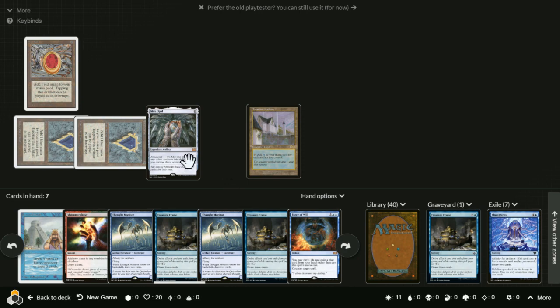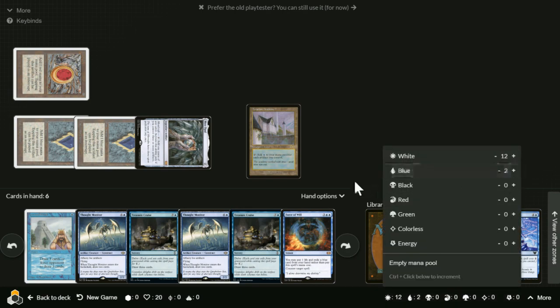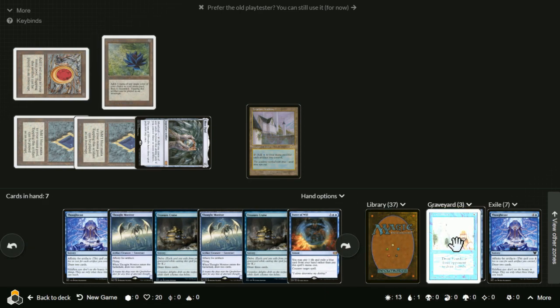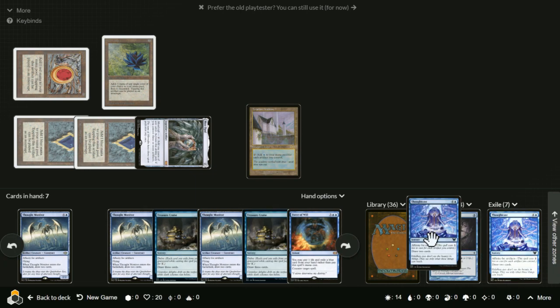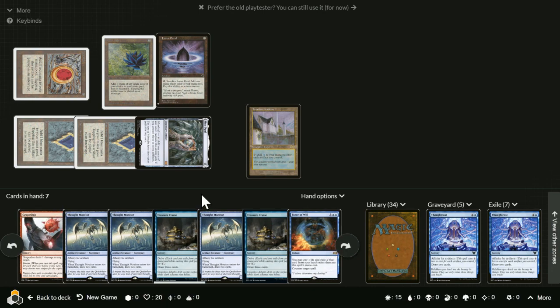Tap two, play Mana Morphose for two more mana. Spend one of it to play Ancestral Recall, drawing three more cards. Play Black Lotus — it's free, the game's just free, it's fun. You have five artifacts out, so pay one or two to play another Thought Cast — storm goes up by one, draw two. And there's the namesake card of the deck: Grapeshot. You need to get the storm count up to 19.